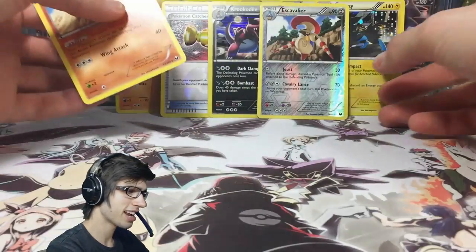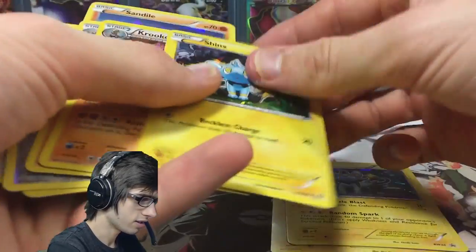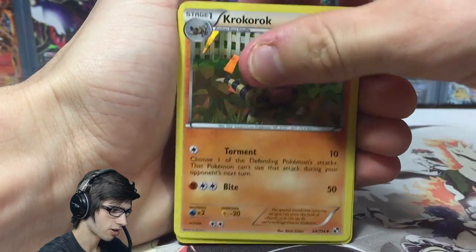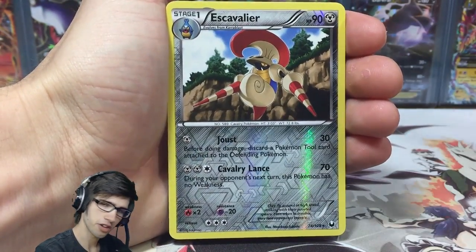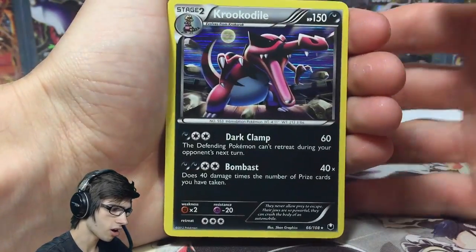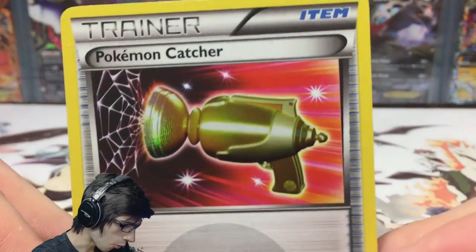Let's recap today's opening. So we've got the featured promos: Sandile, Krokorok, Krookodile, Shinx, Luxio, and Luxray. And then we've got the actual pulls from the packs today: Escavalier — a Reverse Rare — Krookodile Holo, and the Pokemon Catcher Secret Rare.